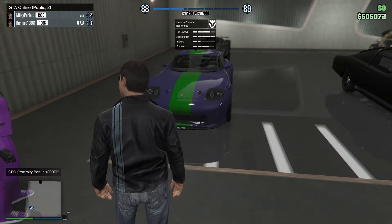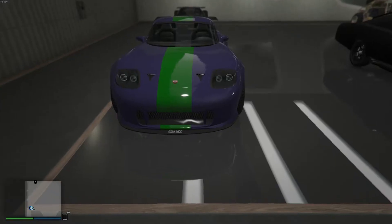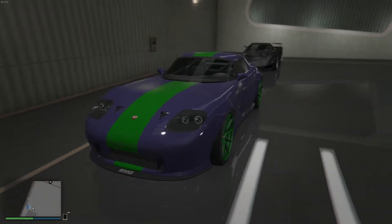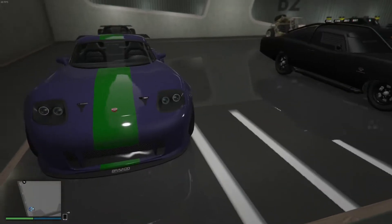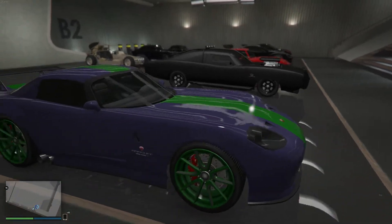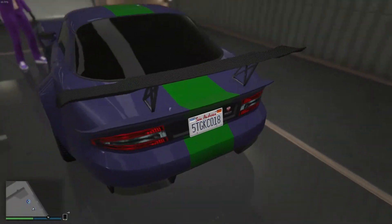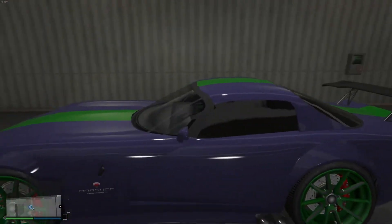We're back for another garage tour, but it's my garage tour now. Richard's doing the viewing because we're capturing it off his PC. First car up is the Banshee — the free car — and I've done it in the Joker colors. I thought it'd be quite fun.